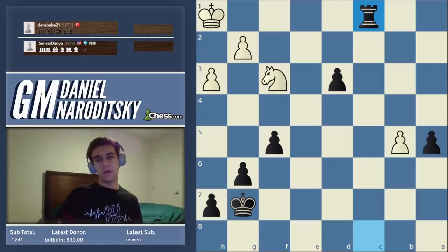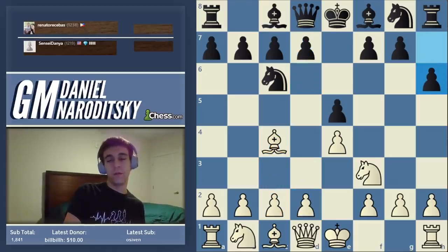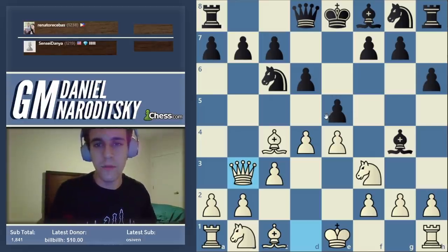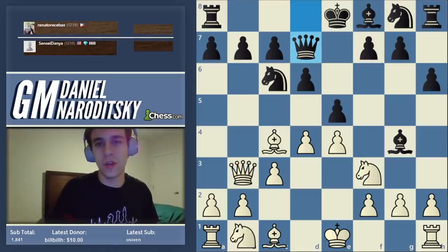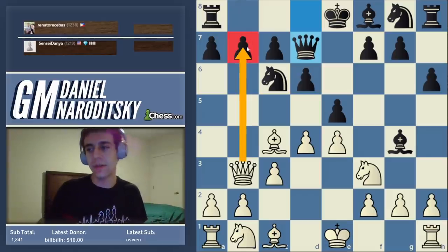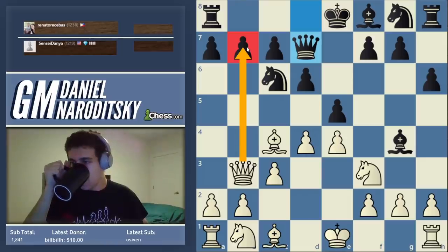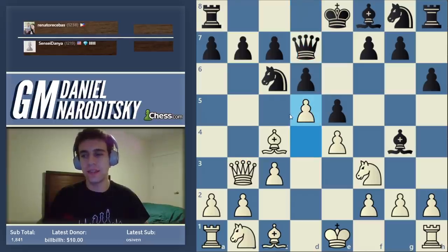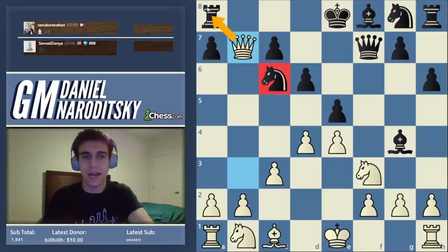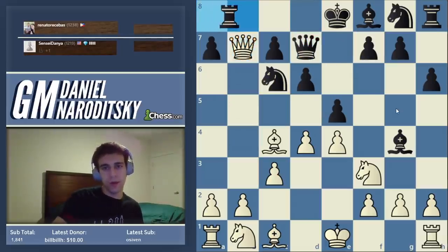In game 2, he essentially killed his chances for the whole game by playing h6 — I don't understand that move at all, it doesn't even really prevent anything. It allows me to occupy the center, and already on move three he's in big trouble because f7 and b7 are both hanging. I actually missed a stronger move: a preliminary tactic — bishop takes f7, queen takes f7 — and the idea is that the knight is now undefended. White is simultaneously attacking two pieces and ends up up at least two pawns. That would have been even stronger.